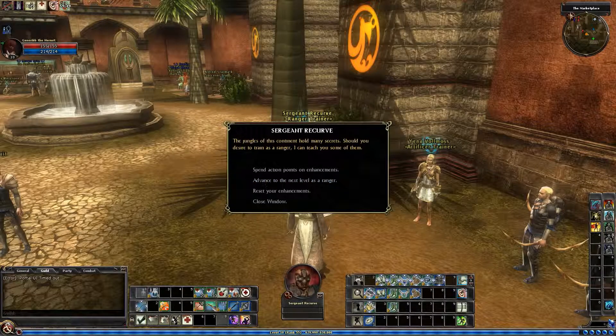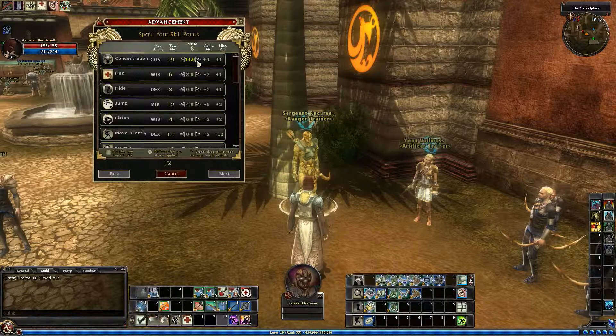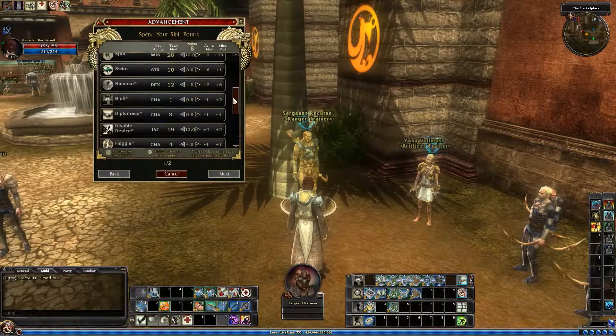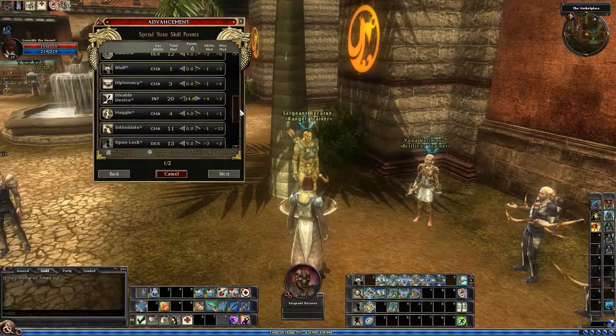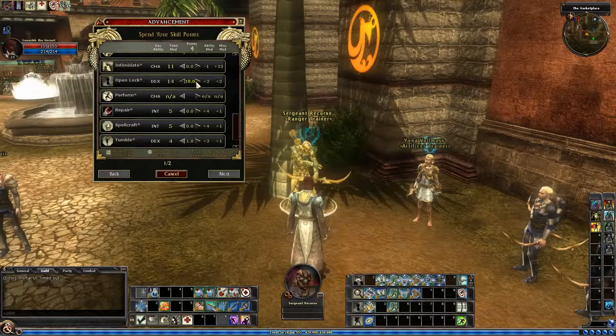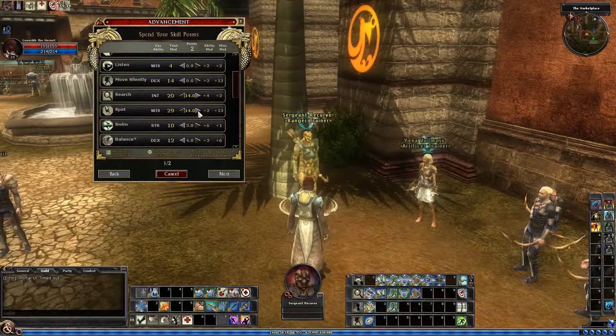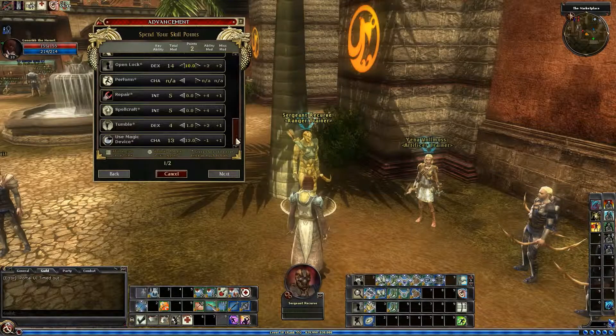We're going to advance to the next level as a ranger. We got one point in concentration. Disable device, which is way down here — summon that. Open lock. We got search and spot, and UMD for the last two.